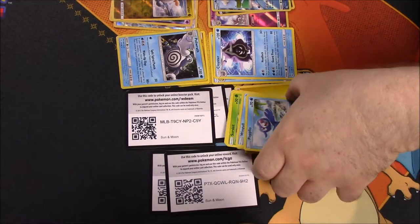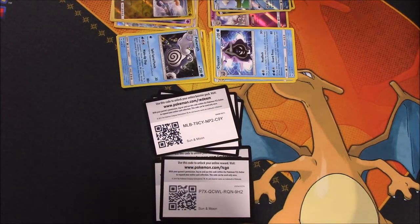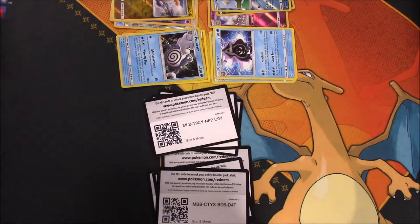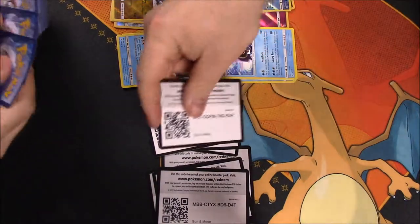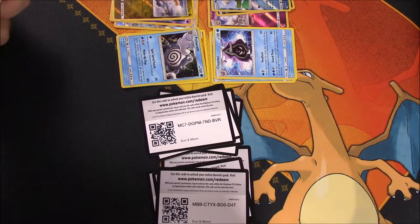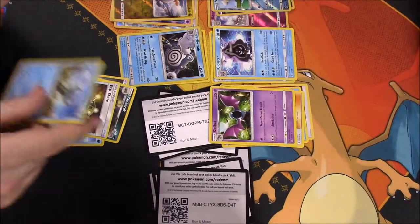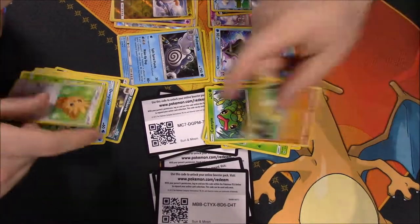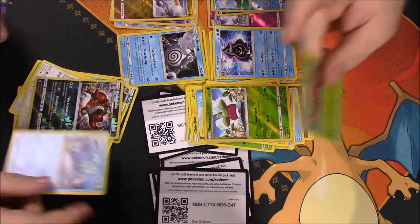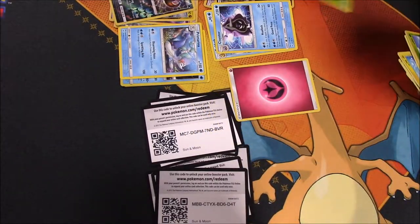Next one. We got a Steel Energy, Krokorok, Pelipper, XP Share, Dupe Hider, Braviary, Lillipup, Paras, Heracross. I got a Crooked Dollar Full Art, and then a Primarina. So we're pretty much even on that one again.